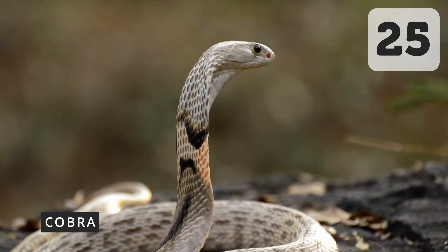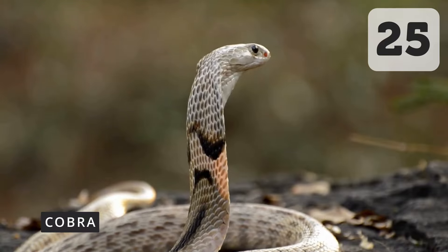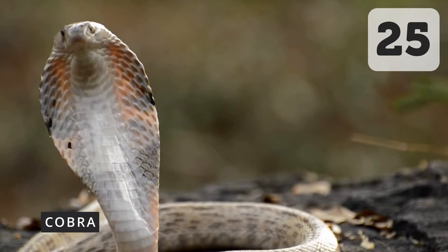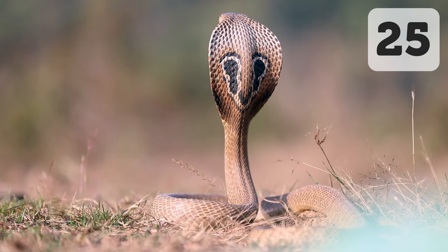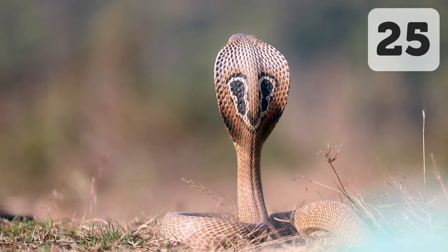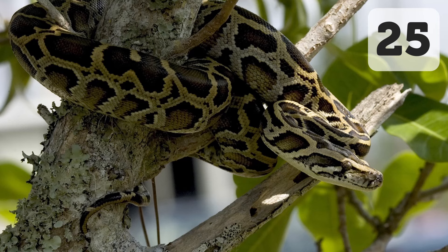Another reptile sneaks — or rather slithers — its way onto the list in the form of a cobra. The king cobra is the largest venomous snake in the world and thought to be aggressive, though they're actually much more cautious than some of their smaller relatives, and having one in the roster would be a great educational opportunity. I would however also accept a Burmese python because I grew up loving Harry Potter.